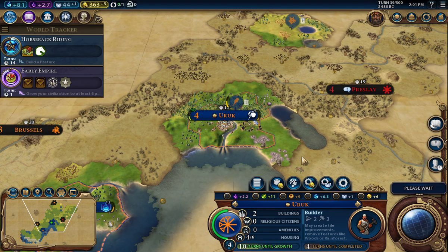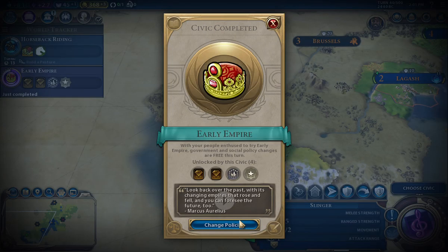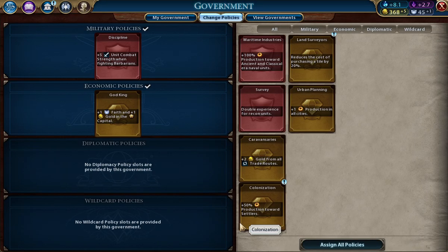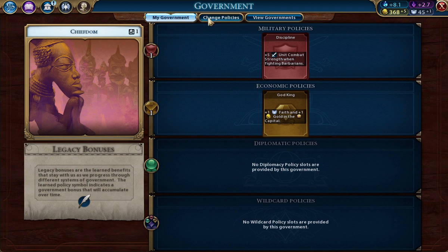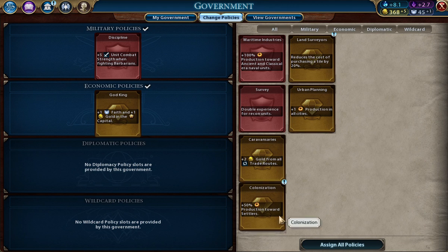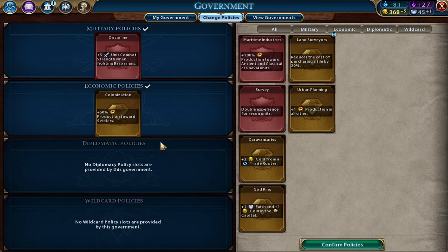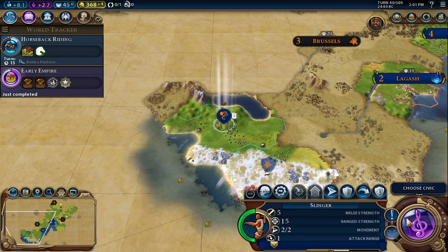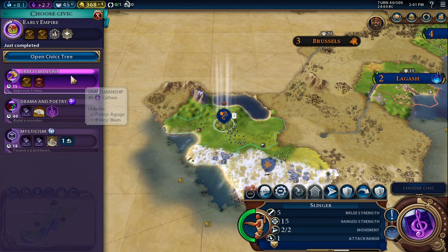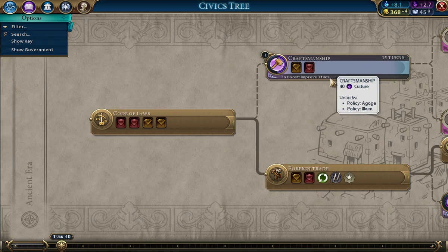Probably keep that warrior close to home and let the scout take care of that. Early empire — that is cool. Do we have colonization? Yes, I'm going to go ahead and do that now. And to choose our next civic — I don't have any boosts. Let's do craftsmanship and get that going.